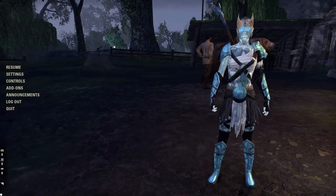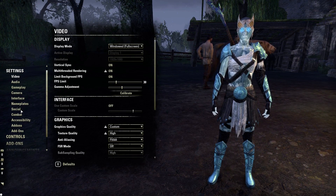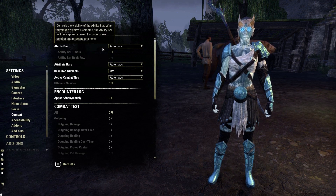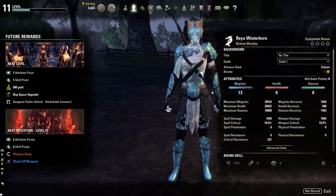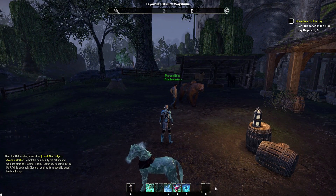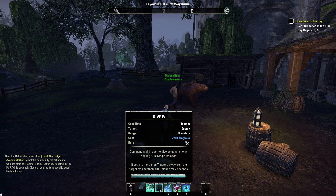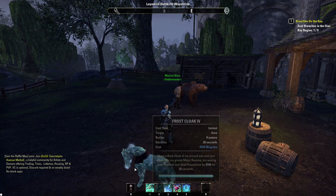The next important setting: push Escape, go to Settings, and under the Combat tab you'll see the Heads-Up Display section. Go to Ability Bar and set this to Always Show. Now you can see your ability bar at all times, and what skills are on which slots. This is very helpful in building that muscle memory from viewing in-game fights to clicking a specific button on your keyboard or mouse.